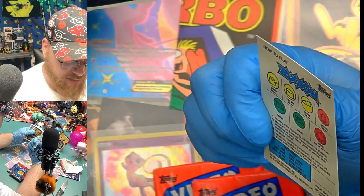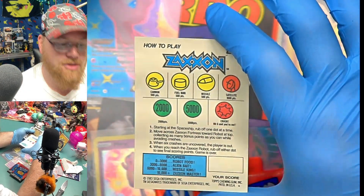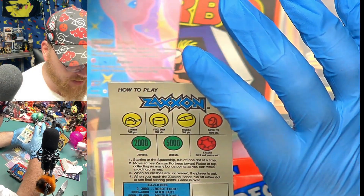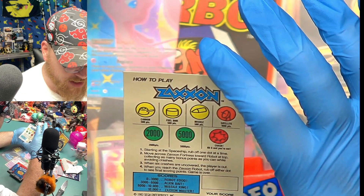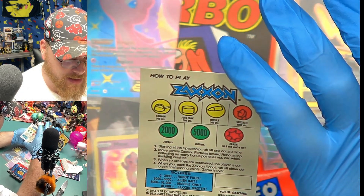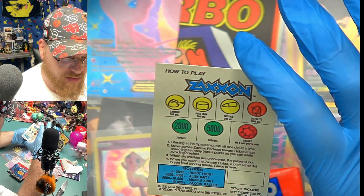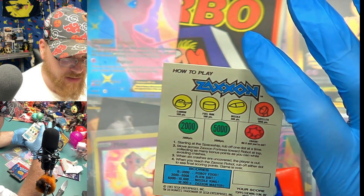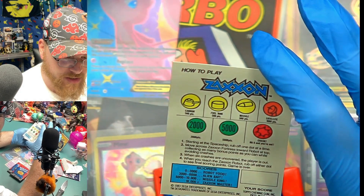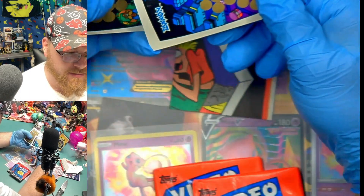And then Zaxxon — it looks like we kind of play the game in a scratch-off manner. How to play: cannons are 500 points, starting with the spaceship one at a time. We've got to get a high score. Starting at Spade, rub one dot at a time. Move across the fortress towards the robot at the top, collecting as many bonuses while you avoid crashes. When six crashes are uncovered, the player is out. Interesting.